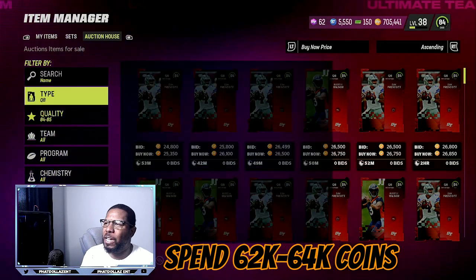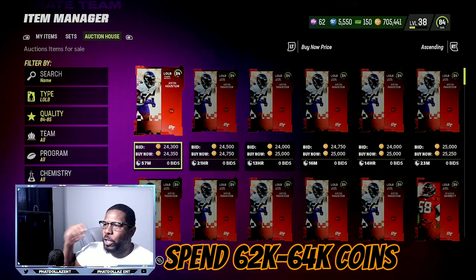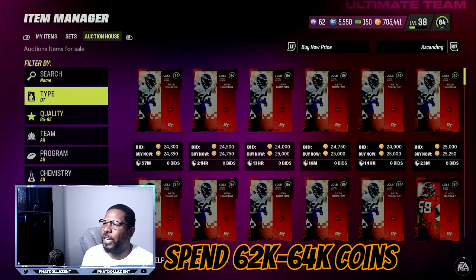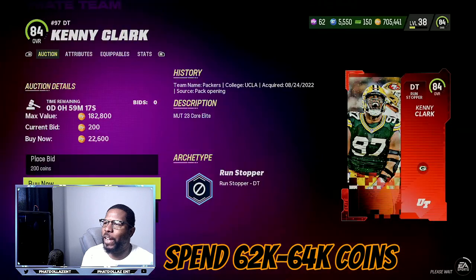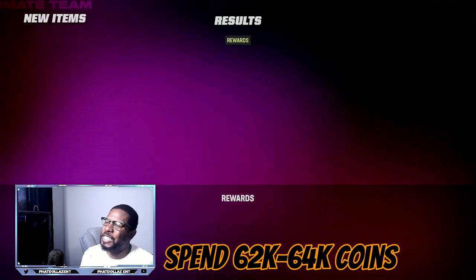This works a little better at night time, so after 9 PM give yourself about 10 minutes and you can do this super easy. Once you get your card, you're going to quick sell them for training, then go do the 78 plus overall pack. We got the first snipe for 20k, so that puts us at 42,000 coins.